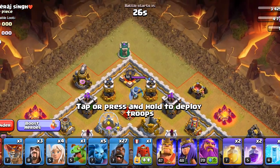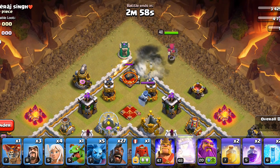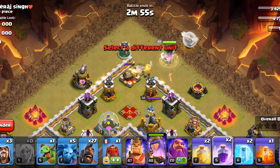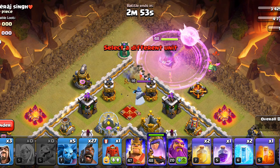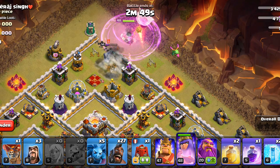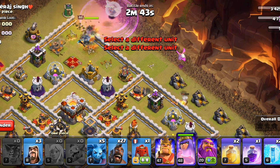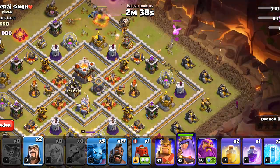Finally we have got Queen Charge Hog Riders. Here we will start by making a way for the Queen, then immediately deploy the Queen followed by the Healers. Right around the corner we will cut her pathing with the Baby Dragon, then Rage the Queen to take out the enemy Queen. On this side we will deploy the Super Wall Breaker for our King, then make the funnel here with the Wizard.